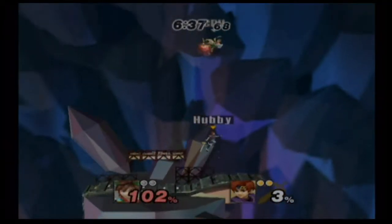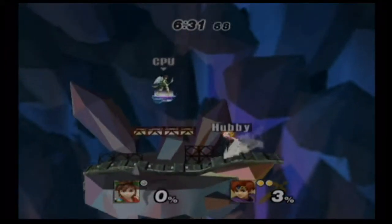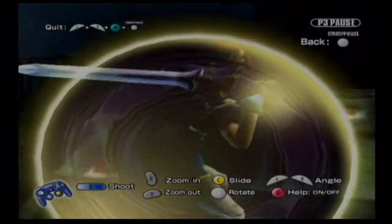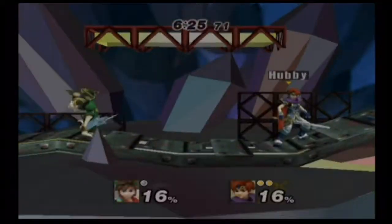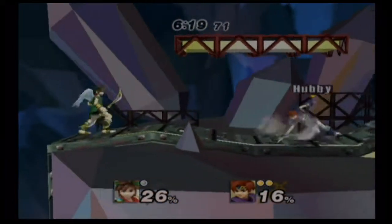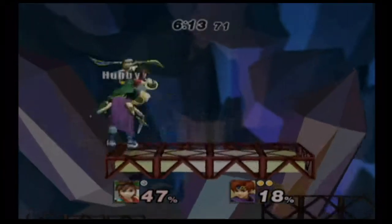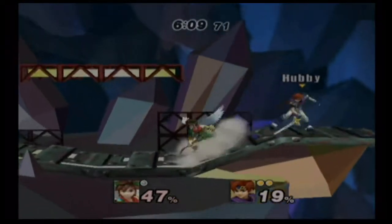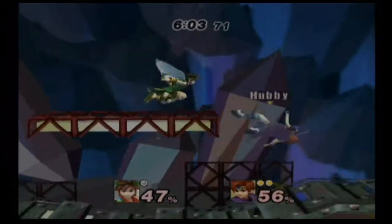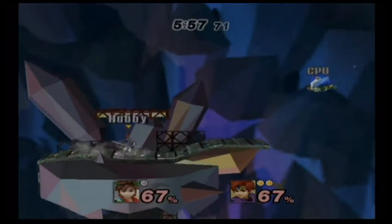If you charge up Roy's neutral B, his Flare Blade will cause an explosion that's basically an insta-kill. His shielding looks really cool — blocking with the sword. His rolling has been changed to something like Marth's, and his spot dodge is similar. I really like Roy's wave dashing — it's not the greatest compared to other characters like Marth, but it's pretty nice.